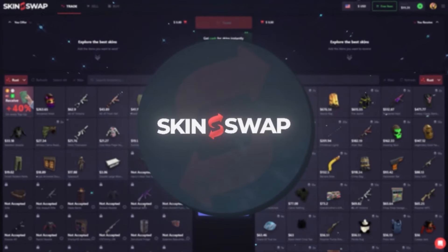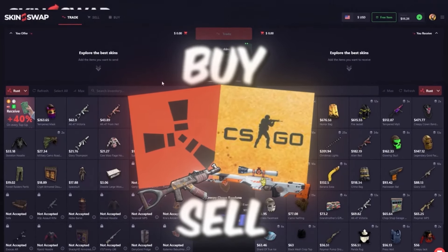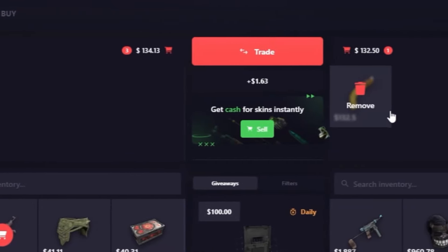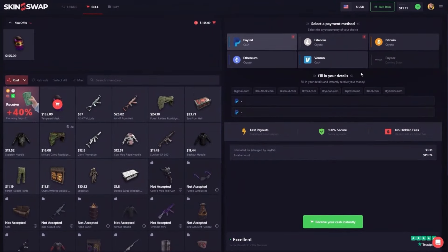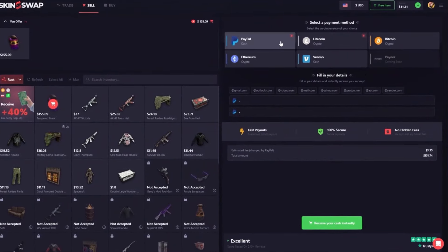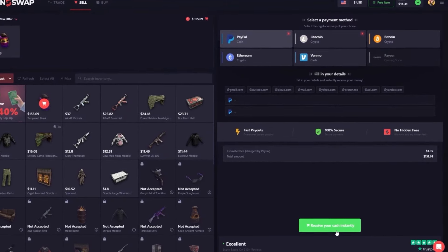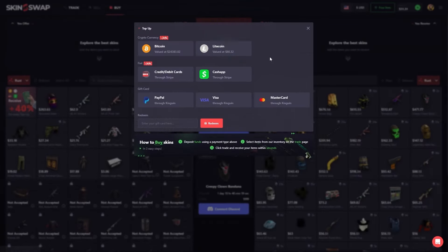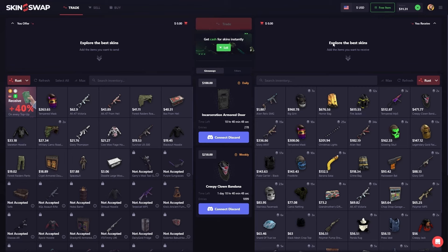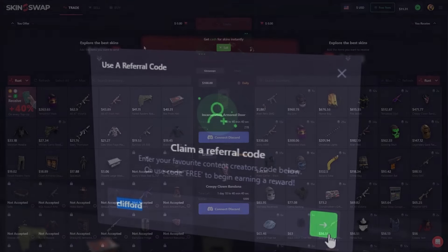Quick word from our skin sponsor SkinSwap — on this site you can trade, sell, or buy Rust and CS:GO skins. For example I can trade these skins for a Banana AK by clicking trade and getting the trade sent straight to my account. I can also sell skins for an instant cash out using various payment methods. To buy skins just go up to buy — multiple deposit options available. For a sell bonus, go to free item and type in code Clifford.